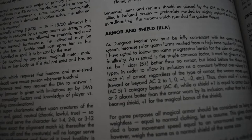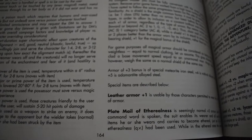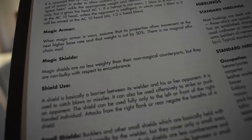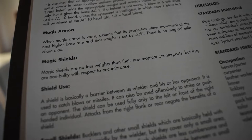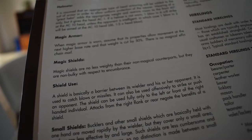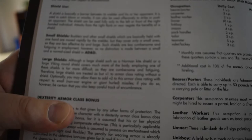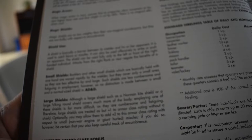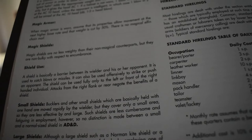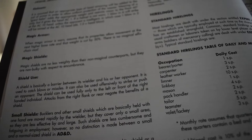However, way in the back of the DMG under magic armor and shields, it says when magic armor is worn, assume the properties allow movement of the next higher base rate and that the weight is cut by 50 percent. There is no magical elven chain, and shields are the same weight as their non-magic counterparts. So we have a contradiction: one section says weightless and counts as normal clothing, while the later section says next movement tier up and weight cut by 50 percent. As the DM, you'll have to figure out how you want to handle that.